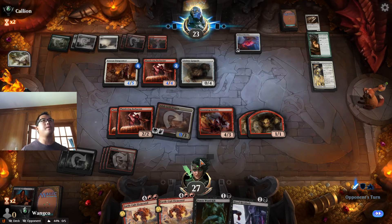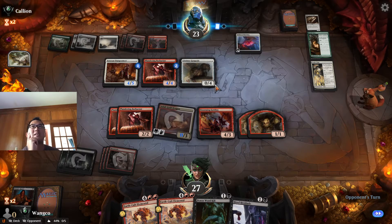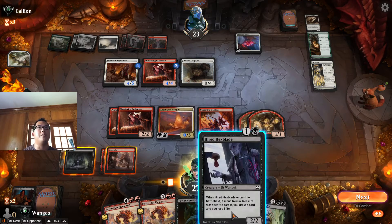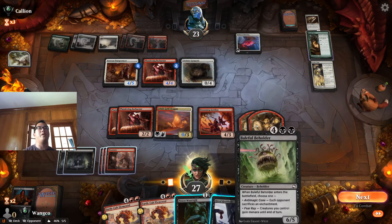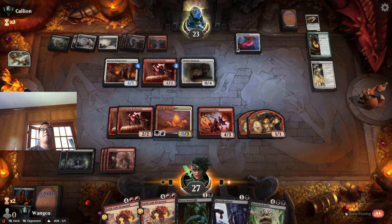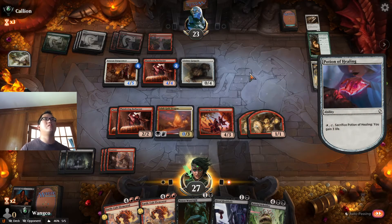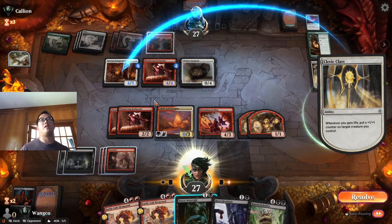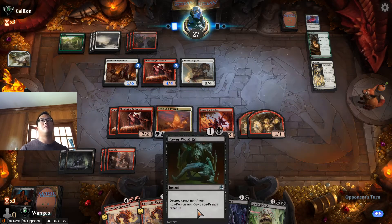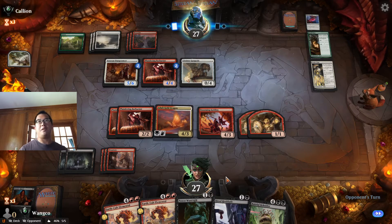We can start Earth Cult Elemental — Swarming Goblins does not have good attacks currently. I'm going to wait on this and wait on this. Opponent playing well. That's the last plus-one plus-one counter on tap so to speak. This Power Word Kill is going to be amazing when it finally goes off.